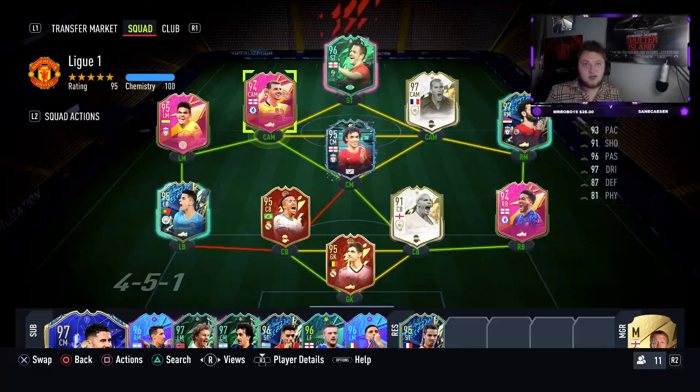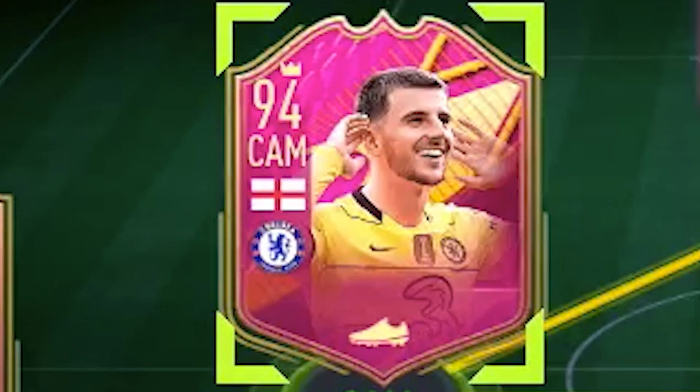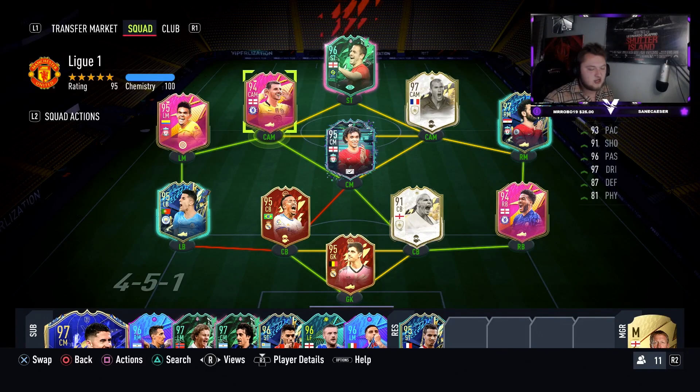Let's get into the video. Today I'm bringing you the dynamic duo objective cards - Mason Mount and Reese James - in a player review. This is the first card we've had from Chelsea in a while, due to everything going on with Abramovich and the sale of Chelsea. I'm excited to bring you these reviews.